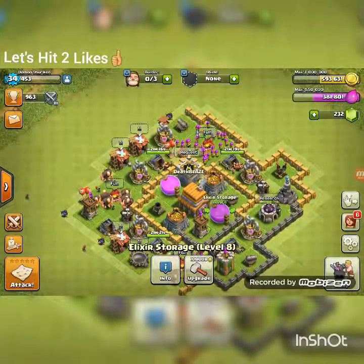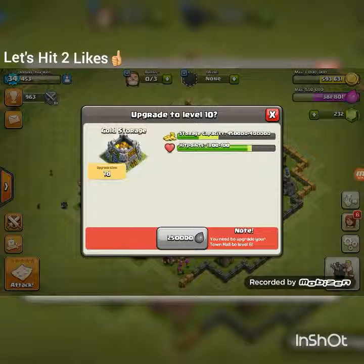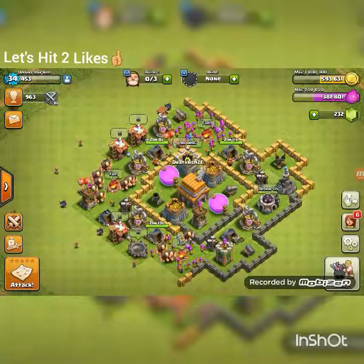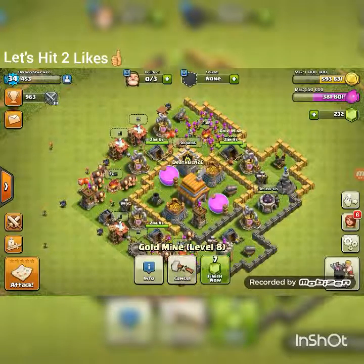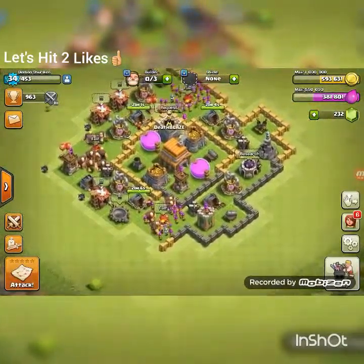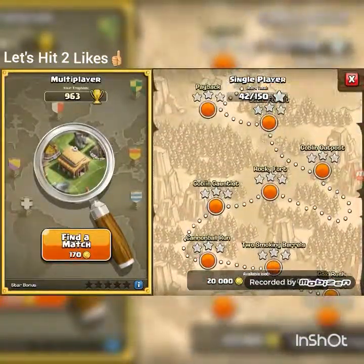We can't upgrade the lightning spells because I need to upgrade my elixir storages — or just one of them, actually both of them. At least my gold storages are maxed out. My builders are going to be done in 20 minutes and I'm pretty sure we could gem it, but we're not going to.